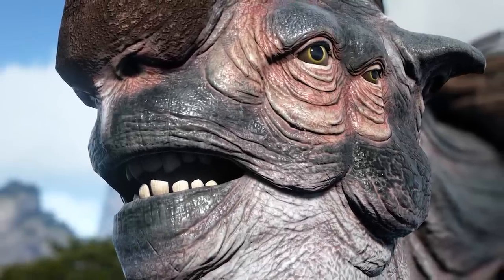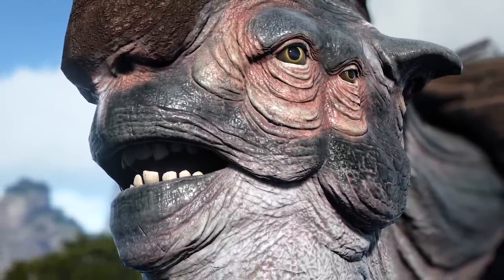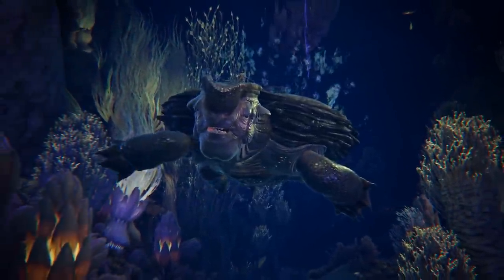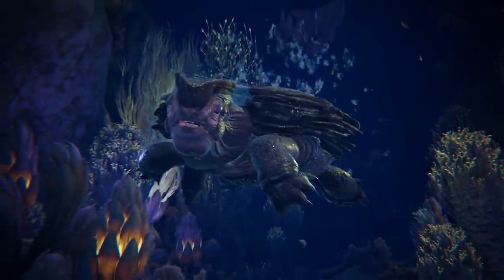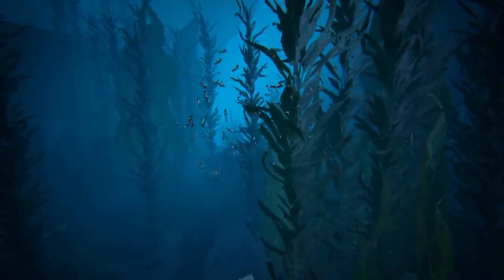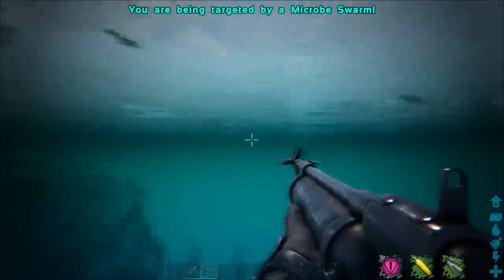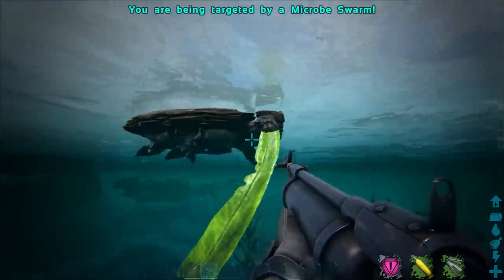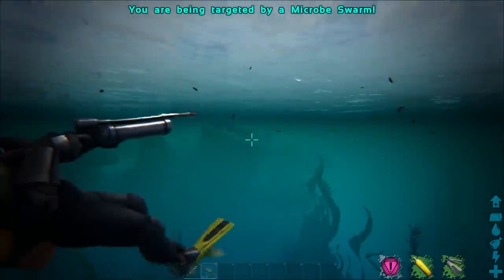So how do you get yourself one of these massive beasts? It's a new taming concept that we haven't really seen before, at least not like this. To tame the Big T, you have to lure a swarm of parakeet fish — annoying little frickers that will target you like those mosquitoes in the bog. When you're being targeted, you'll get a message telling you you're being targeted.